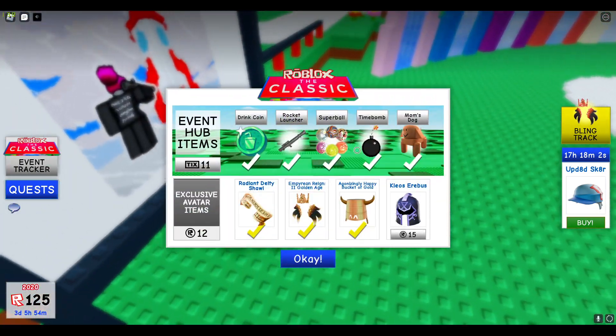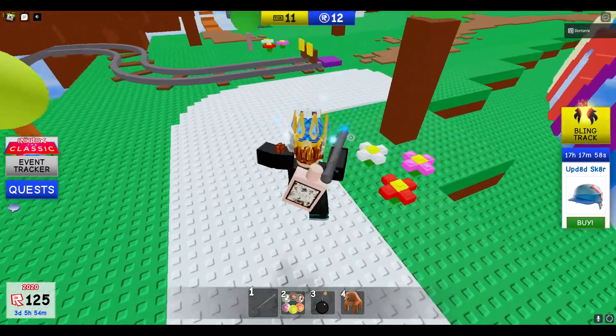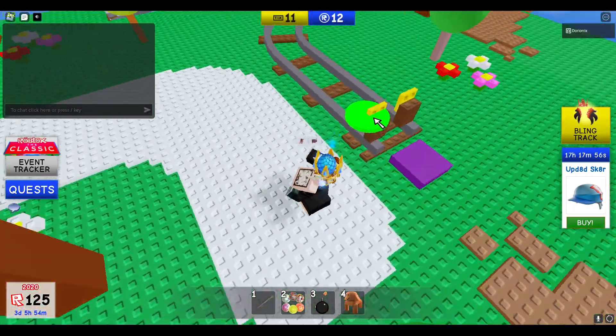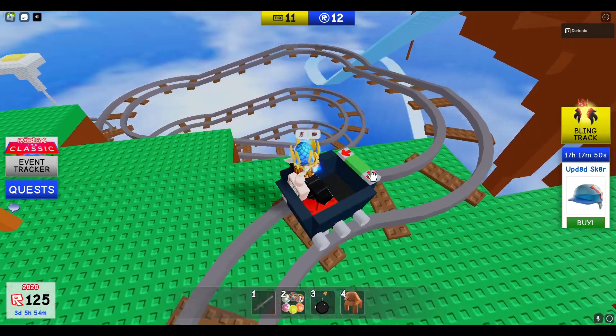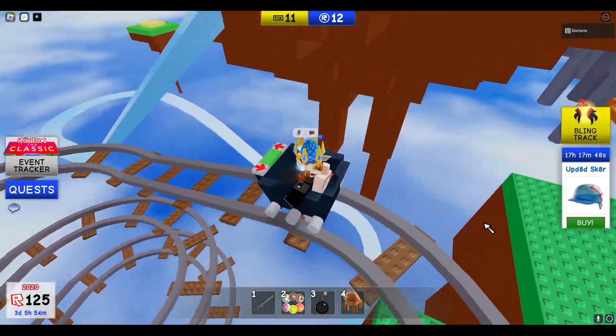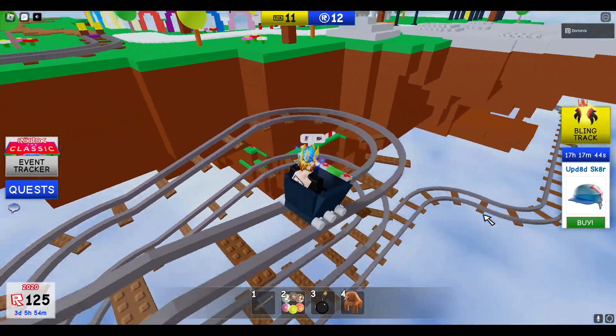In this video I'll be showing you guys how to get the Ride a Cart badge in The Classic. First, spawn a cart right here and run into the cart. Do not press any buttons beside the middle one — just click that. If you click the arrow button you'll get flung all over. Trust me, I've learned from experience.